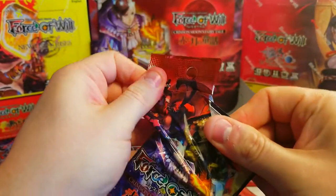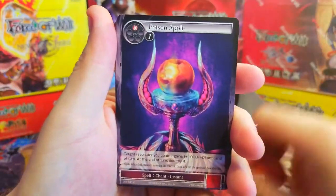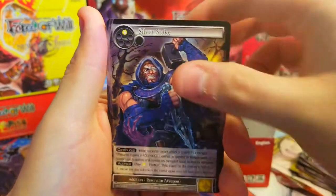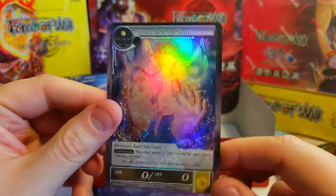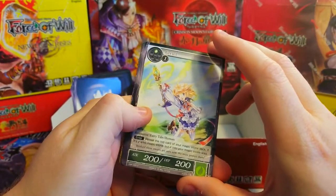Here it is — last pack of the box! If you guys are enjoying classic Crimson Moon's Fairy Tale, make sure to leave a like and subscribe for more. Next time I find a good deal on this set, I'm buying it again because this was a lot of fun. Alright, Magic Stone of Light, and we got Tinkerbell as our final rare. Awesome!